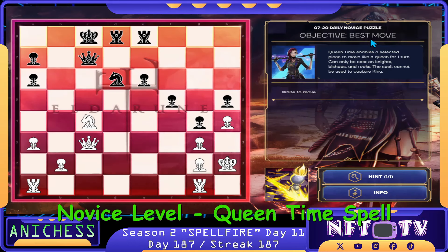For the Daily Novice level, we have the Objective Best Move and we have the Queen Time Spell. It enables a selected piece to move like a queen for one turn. It can only be cast on Knights, Bishops, and Rooks. The spell cannot be used to capture a king. And we have the Elder Rune Background.